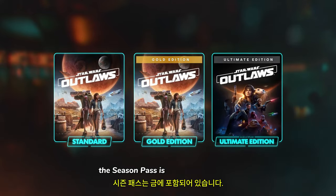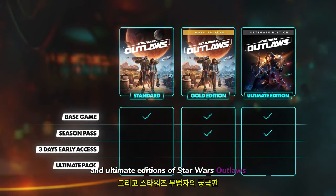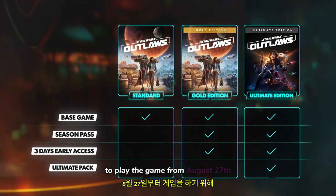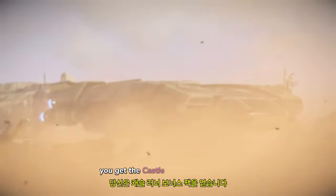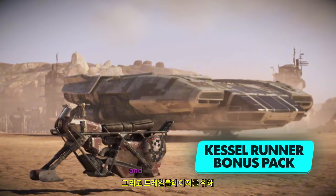The Season Pass is included in the Gold and Ultimate editions of Star Wars Outlaws, which also offer three days of early access to play the game from August 27th. And if you pre-order, you get the Kessel Runner Bonus Pack, which includes cosmetics for your speeder and for the Trailblazer.